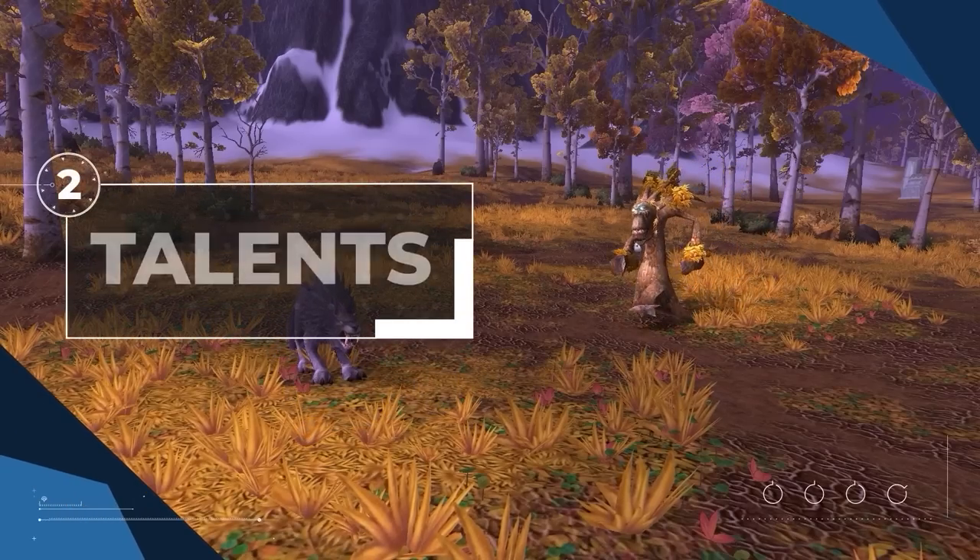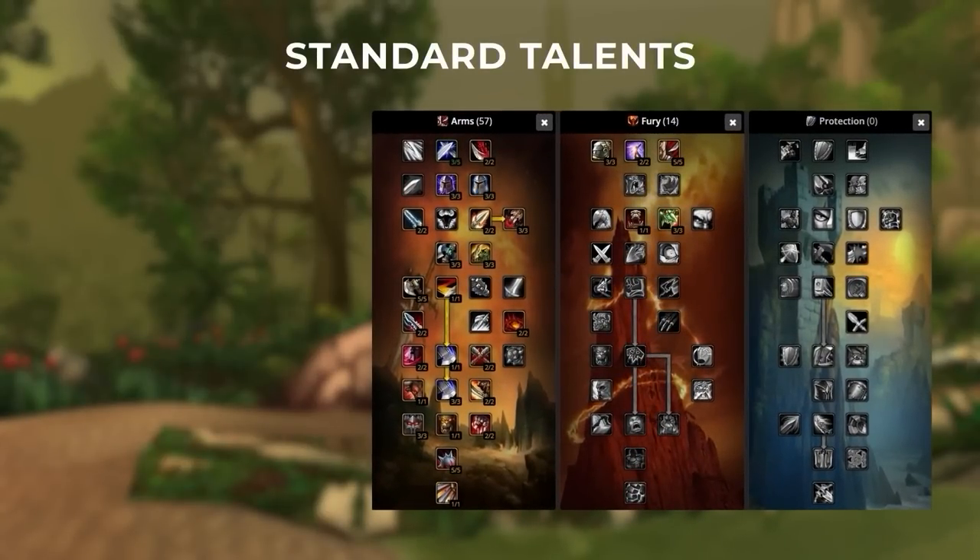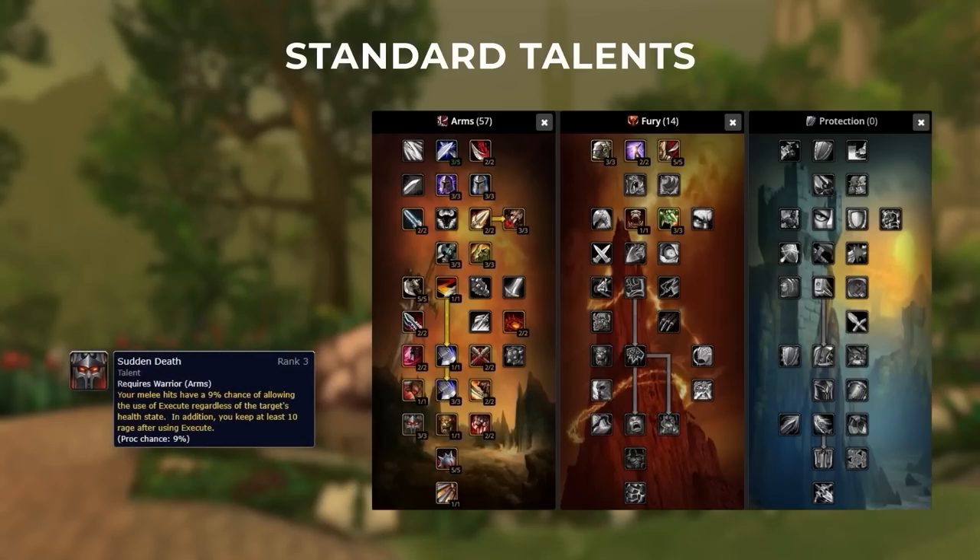You can't properly play arena without a solid talent build, so let's cover what you should be running. Most of the talents for arms are set in stone, containing strong passive talents as well as a few essential ones. There are only two main changes you would potentially make. The first is choosing between an improved hamstring build or putting points into Sudden Death — Imp Hamstring gives you more control while Sudden Death gives more damage. Both are quite RNG so it's difficult to dictate which is flat out better.